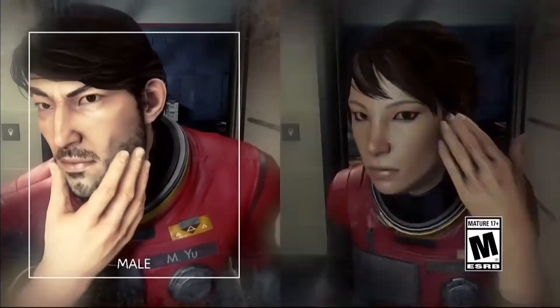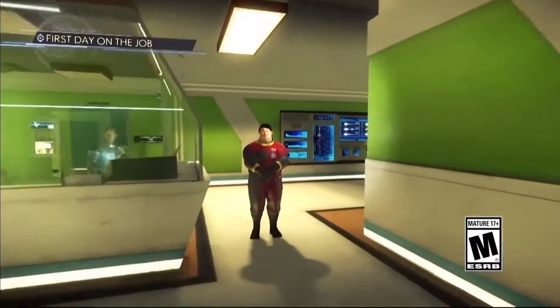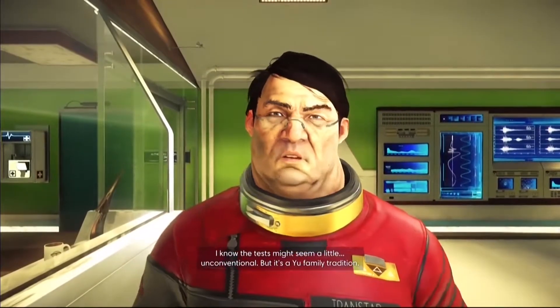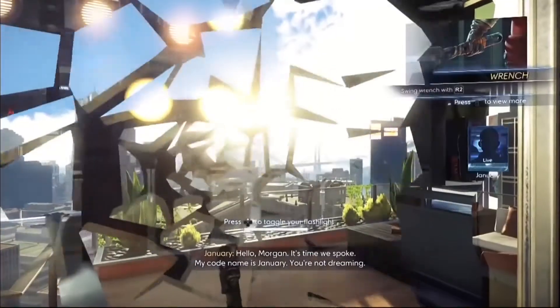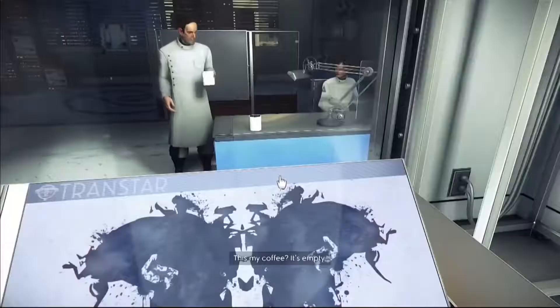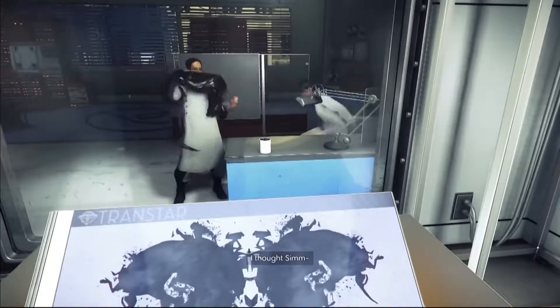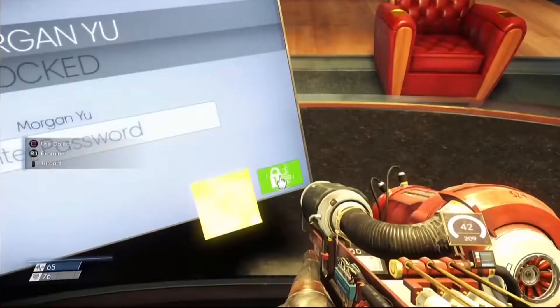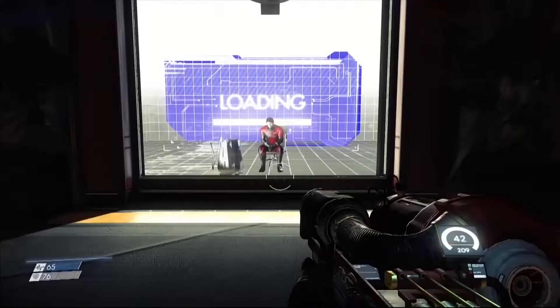You play as Morgan Yu, a scientist who's preparing to work on Talos 1, a space station your brother runs. Pretty early on you'll learn that not everything is what it seems. Talos has been taken over by an alien race called the Typhon, and it's your job to figure out what's going on.